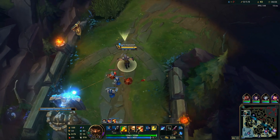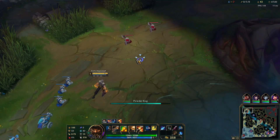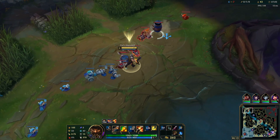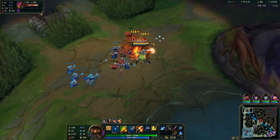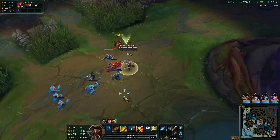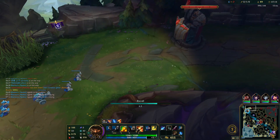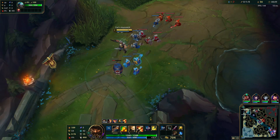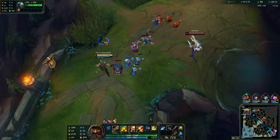A very important thing I want every Gangplank player to take note of: you can use 3 barrels to insta-push a cannon wave, and you need to use 2 barrels to push a regular wave. Using 3 barrels to insta-push a cannon wave basically guarantees the crash. He then crashes the wave and now we're pushing back to his side of the lane.